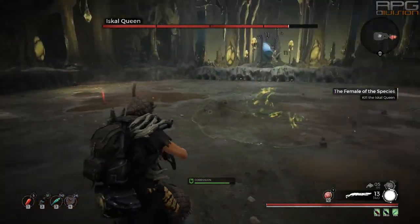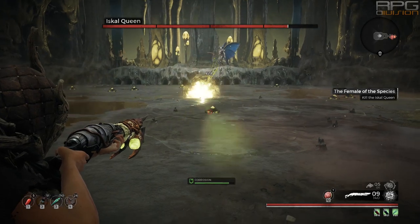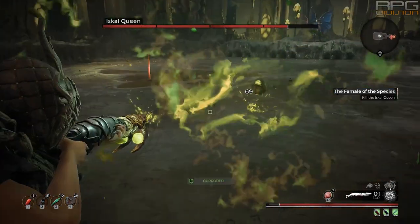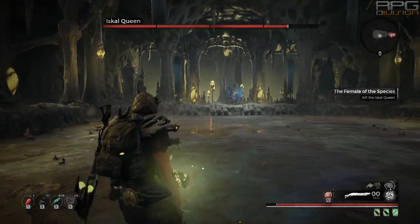When you've dealt with the beetles, boss will throw down some kind of corrosive ball twice. This will create an acid pool that you do not want to stand in. Corrosive balls are not that difficult to avoid.